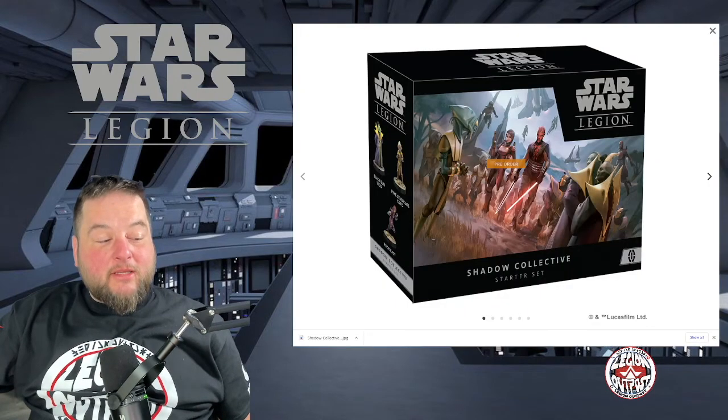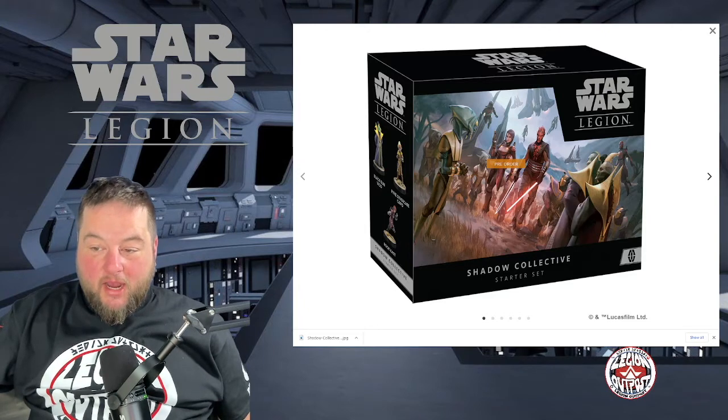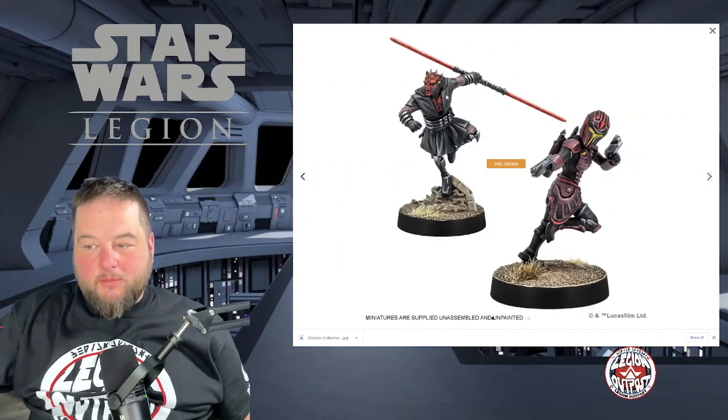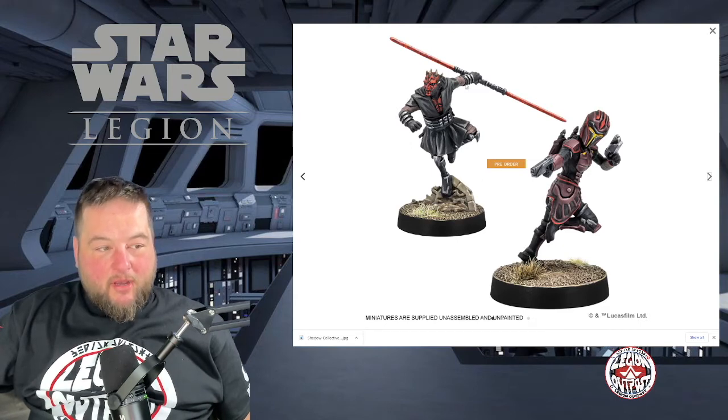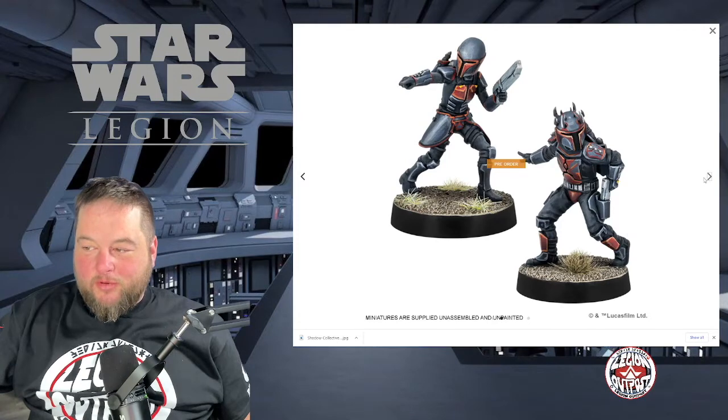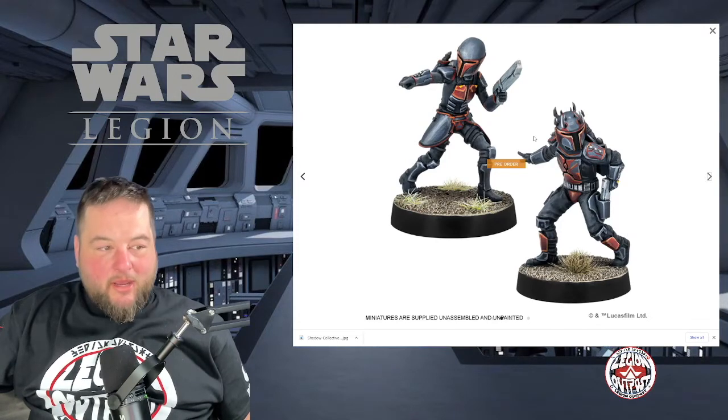This is just a quick video on the Shadow Collective and what we know so far. I'm going to take you over to the Atomic Mass site and we're going to go through it. Here's the box art that was released a little while ago — the Shadow Collective Starter Set. On the side you can see Rook Kast, who is going to be a heavy, Black Sun Void, and a Kappa. There are two great sculpts for Maul to choose from, and these are some amazing little sculpts.